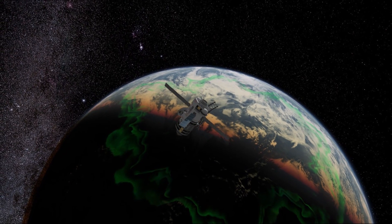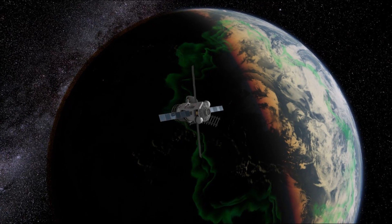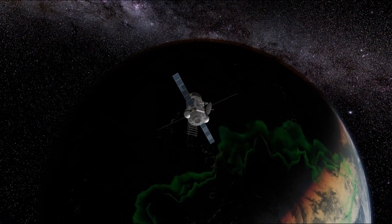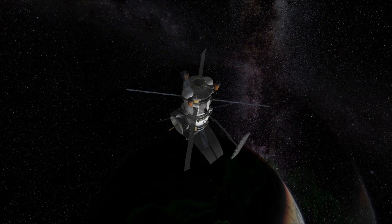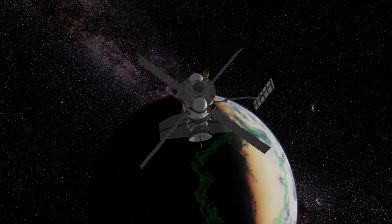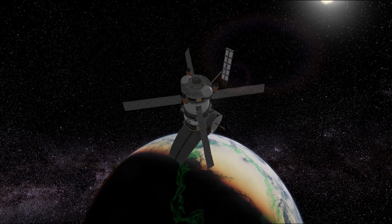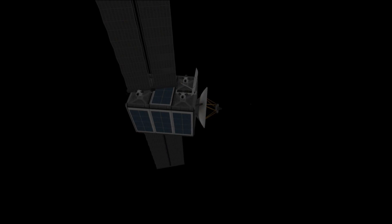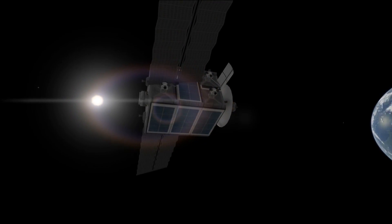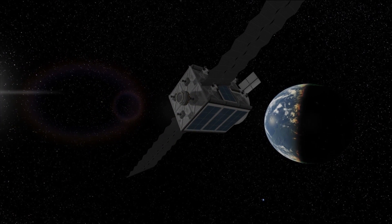We also have multiple satellites in Kerbin's orbit, and similar satellites are present around other bodies. Around every major body we've explored, we have scanning satellites performing altimetry, biome, and resource scanning, as well as arrays of communication satellites serving as comms relays to ensure constant communication between KSC and our deep space missions and surface operations.